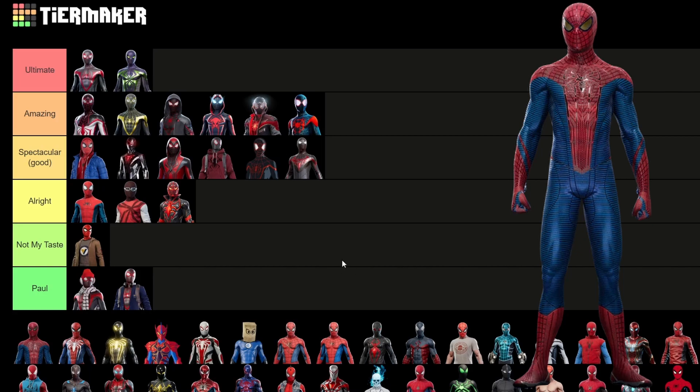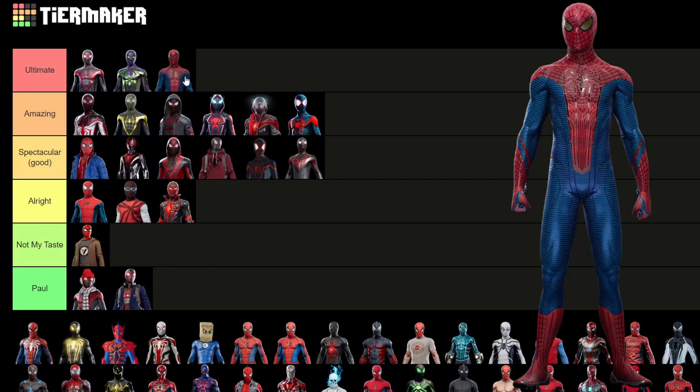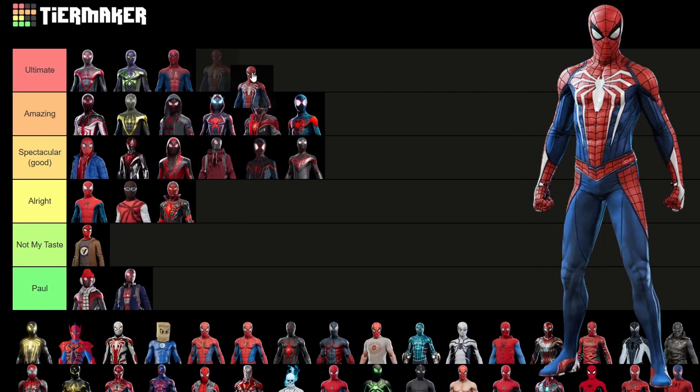Now that is all of Miles's suits. So we're going to go ahead and go on to Peter's suits, starting with the Amazing Spider-Man suit. I really like this one — I honestly like it more than the Amazing Spider-Man 2 suit. That's going to be controversial because a lot of people think the Amazing Spider-Man 2 suit is the best one, but this one is just so unique. The colors are a bit too busy with all the different texturing, but I really like it. The advanced suit — hear me out — before the release of Spider-Man 2, I would have put this in ultimate, but the changes they're making for the advanced 2.0 honestly makes me like this one a little less. The coloring could be improved; it's a little too orange. So we're going to put it in amazing.